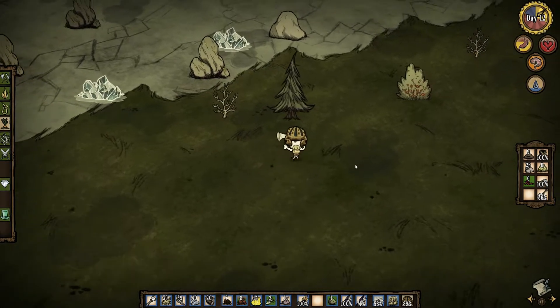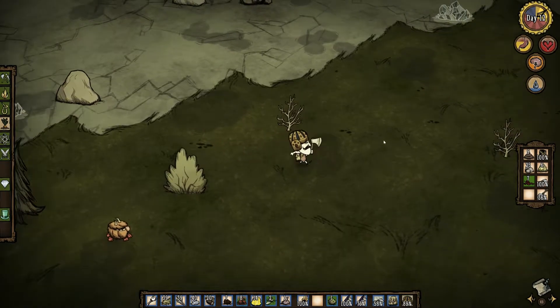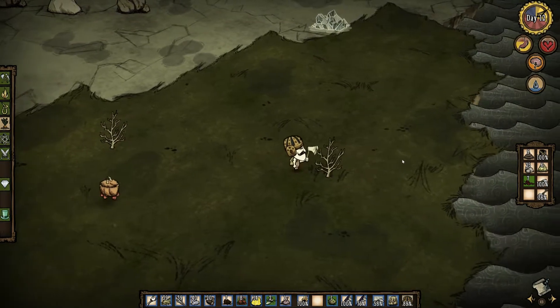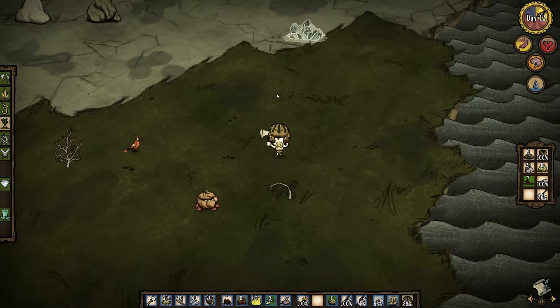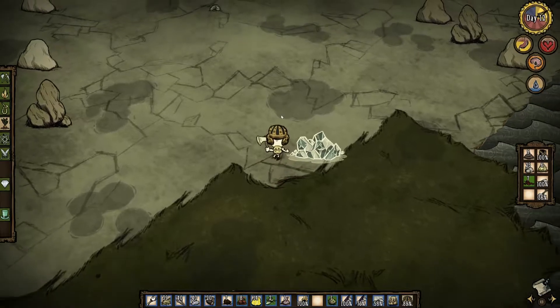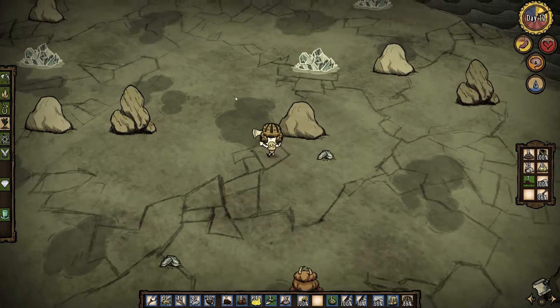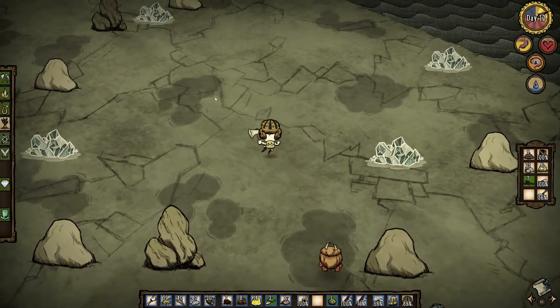Rocks everywhere now, I can't believe it. Spent five days to find a piece of gold and now it's everywhere. I think it's possible to find a piece here, or a thing I mean. The portal has to be somewhere as well.